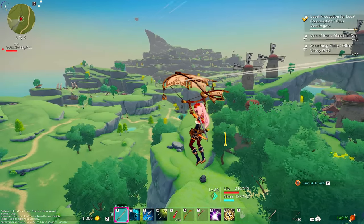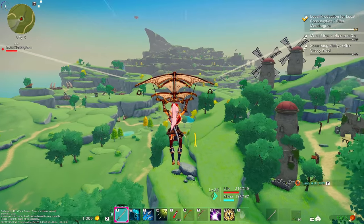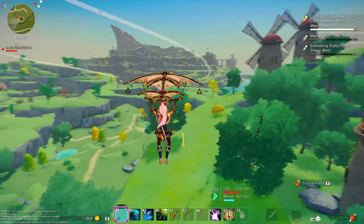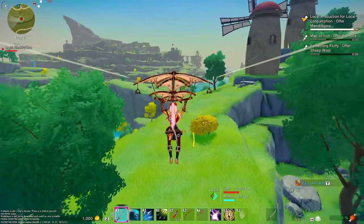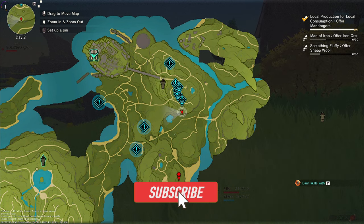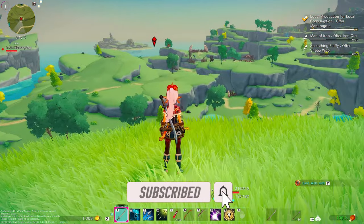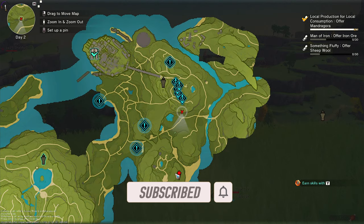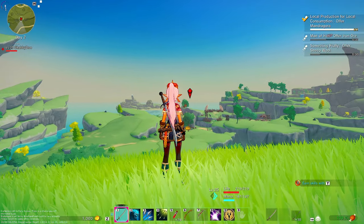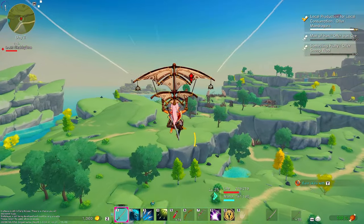Welcome back to Craftopia. Today I'm going to show you where to find an early game breeding station that you can get right when you start the game. Here we are in Milla Wind on the map, and we're going to head south to this location specifically — right around here — and this is a nice little goblin camp. On the hill right there you can see from a distance that there's actually some conveyors over there.